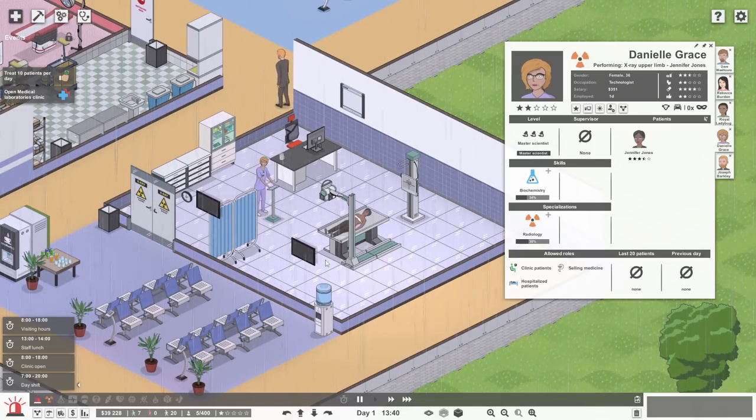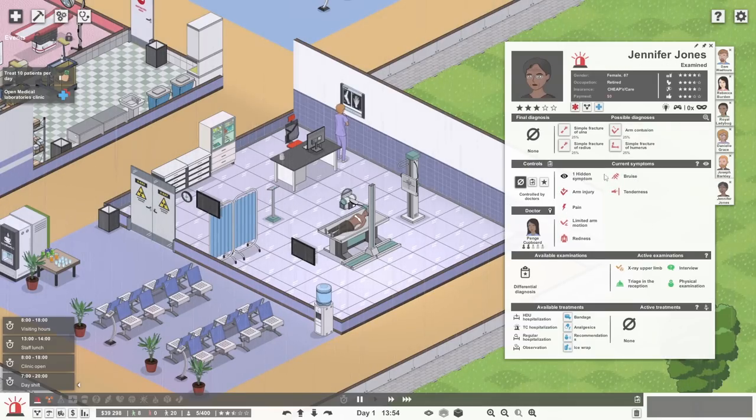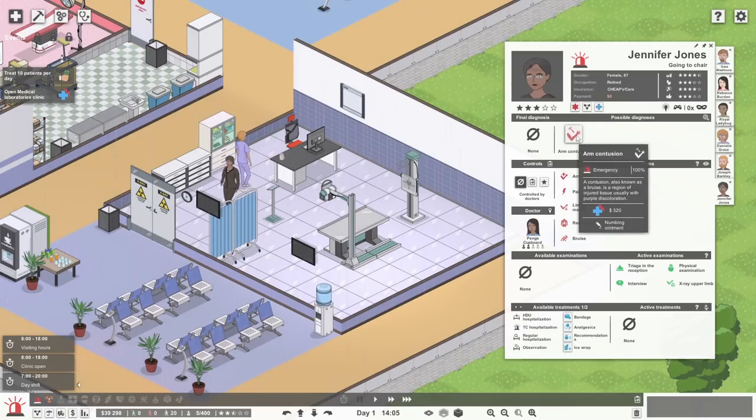It's a lie-down x-ray — that thing's going wob wob wob and radiation is coming off it. Poor Danielle is getting hit with that again, so very soon she's going to be glowing in the dark. Thumbs up, good job. Now look at what's happening — you x-rayed in the middle somewhere. What is wrong with Jennifer Jones? We have a simple fracture of ulna, radius arm contusion, or simple fracture — it's her arm. An arm contusion — a big bruise on your arm. Sounds very unpleasant.